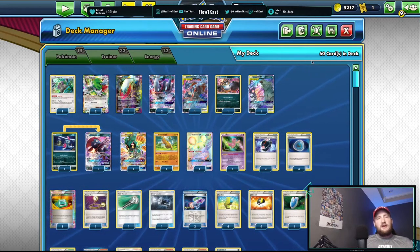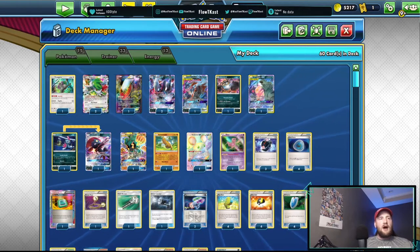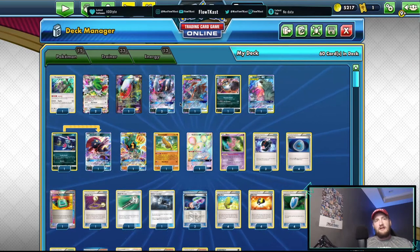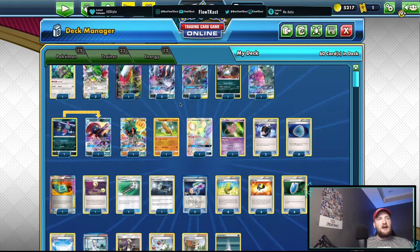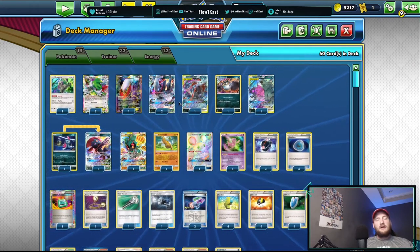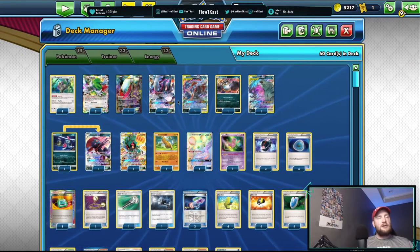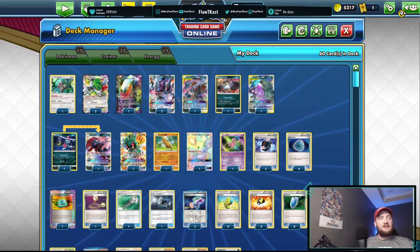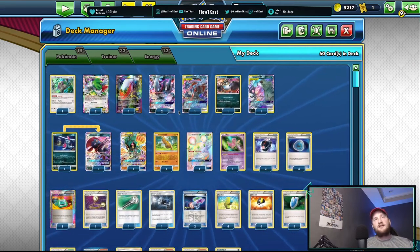What's up guys, welcome to the Floaty Cast. I'm Steven Maxlow and today we're going to go over my favorite deck in expanded, and that is Turbo Dark. This list is the list that Alex Cole took to Dallas Regionals. I think there was an article written about it, but I know Alex Cole took this exact 62-card list to Dallas Regionals.